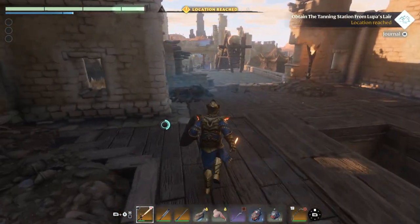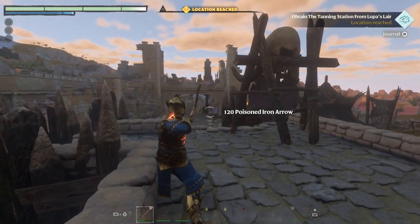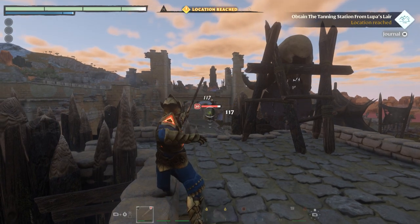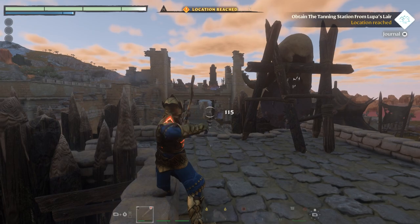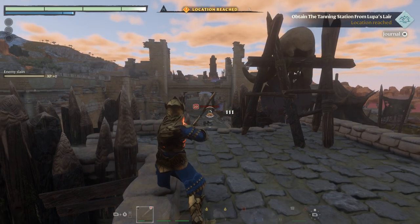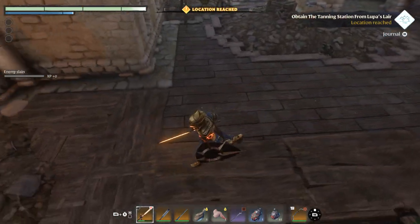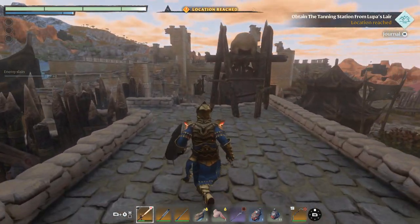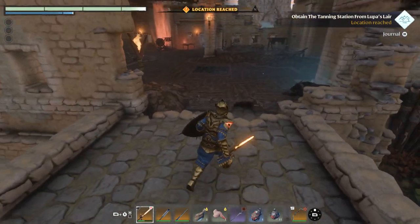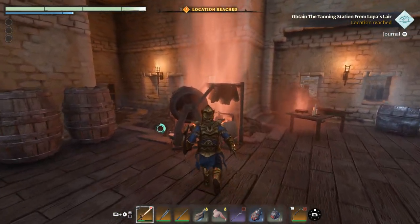So as I was saying earlier, there's another enemy right here. We came across the bridge, just through that underpass, and then right here it is — the tanning station!